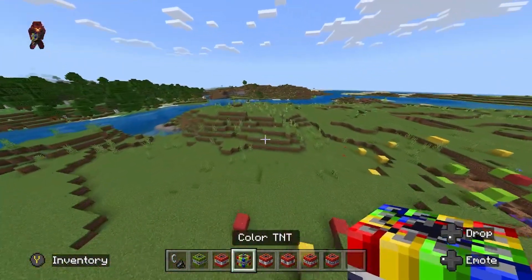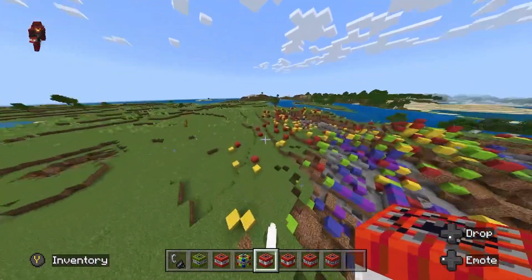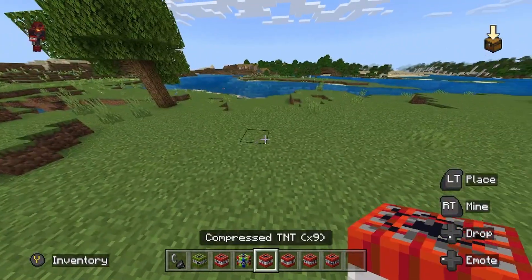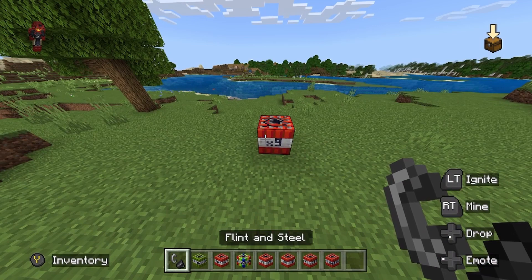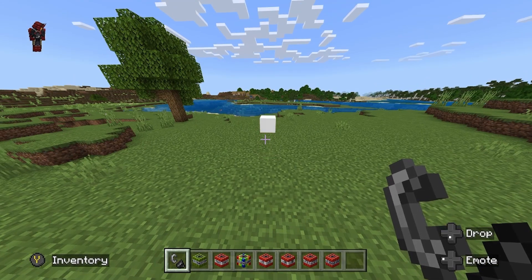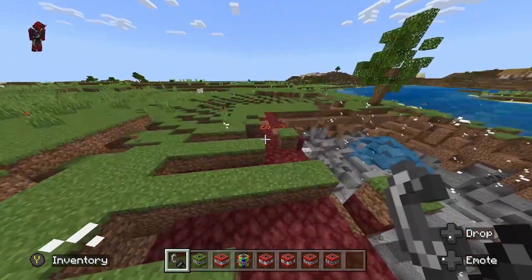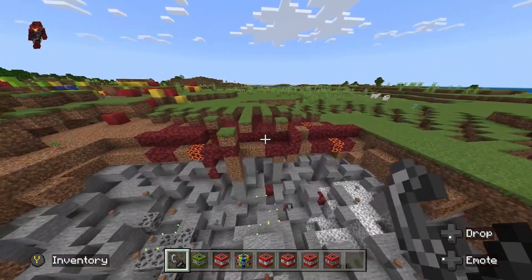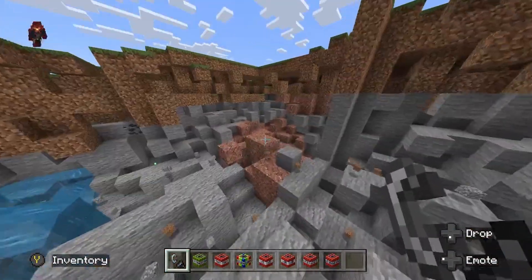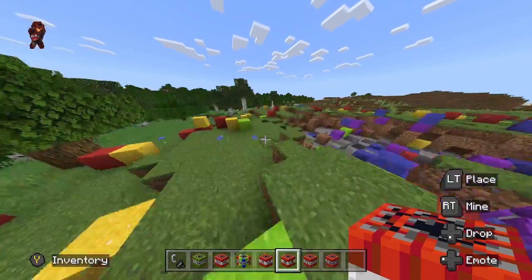Alright guys, this is what we've probably all been waiting for — this is where we get into the big TNT, the big boy stuff. First up, we're going to go with the 9 Compressed TNT, so there's nine TNTs in this one TNT right here. This one is a pretty big explosion, but it's not going to crash your computer like the other ones. Some netherrack right there from a ruined portal I covered up earlier. This one's a pretty decent sized explosion — not too bad, but compared to the other ones it just pales in comparison.